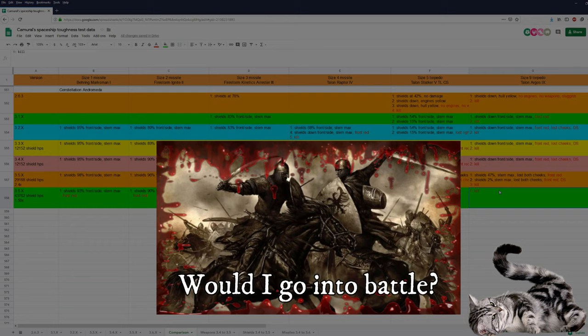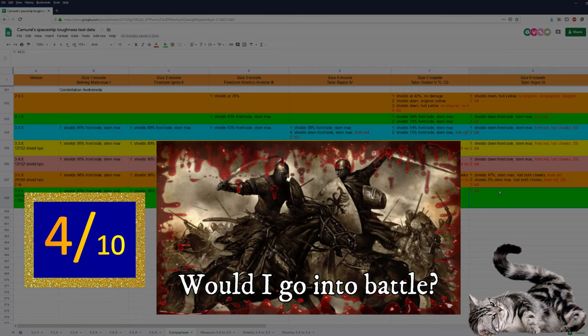Would I go into battle in an Andromeda in 3.6? I'd rather not. The Andromeda has a lot of problems with her shields, and the cheeks and guns are not even covered by the shields. Then there's the problem with the front and bottom turret, where the gunner can only mostly see his legs and not much of his surroundings. The Valkyrie has a much better bottom turret. We still don't know how docking and undocking will work. When the devs fix the shield and bottom turret problems, I think the Andromeda can be a very useful ship with a lot of firepower. My rating for the Andromeda right now in 3.6 is a 4 out of 10 — below average, but as soon as her problems get fixed, I think she will be well above average.